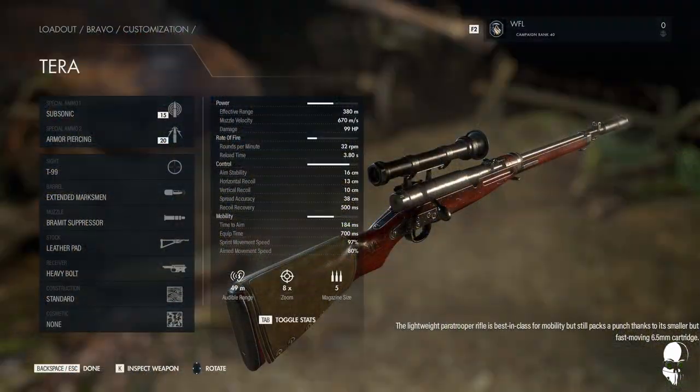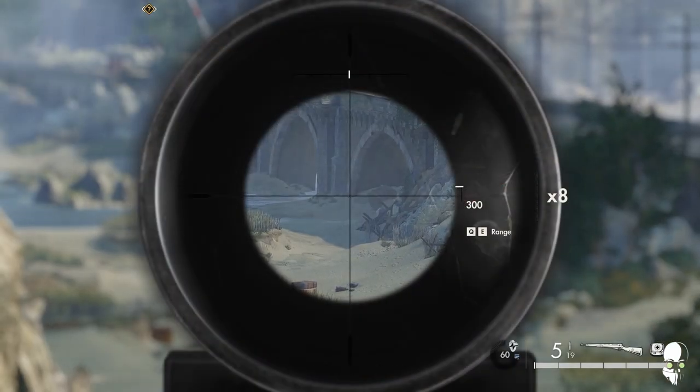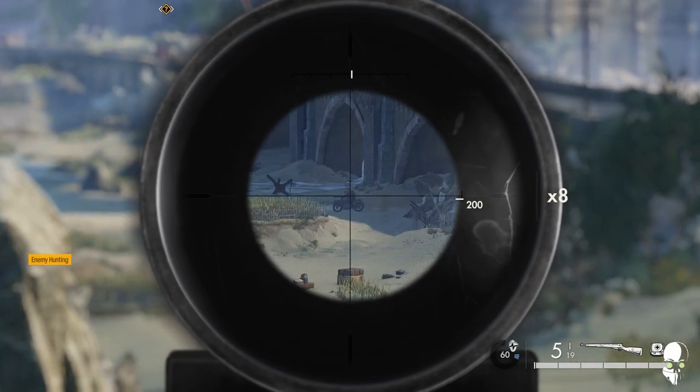At its quietest configuration, the Terra loses a bit of muzzle velocity and drops the auto range to 49 meters. The damage drops to 99, which — the Gewehr's quietest configuration has the same damage, with lower audible range and a higher rate of fire.